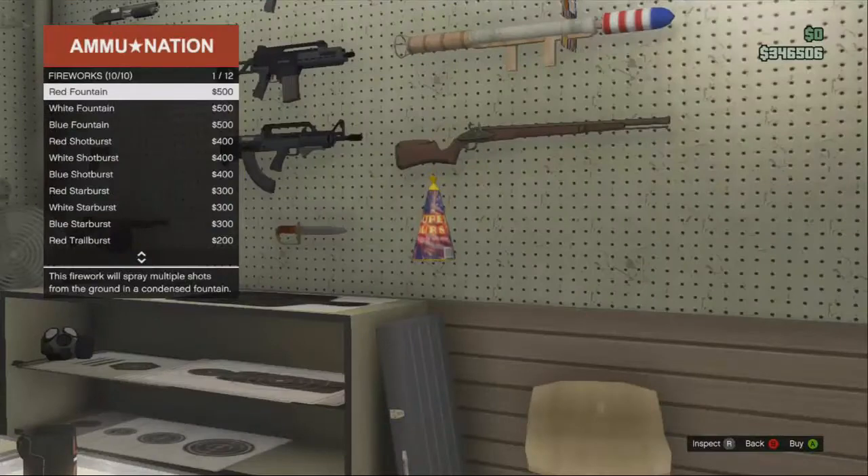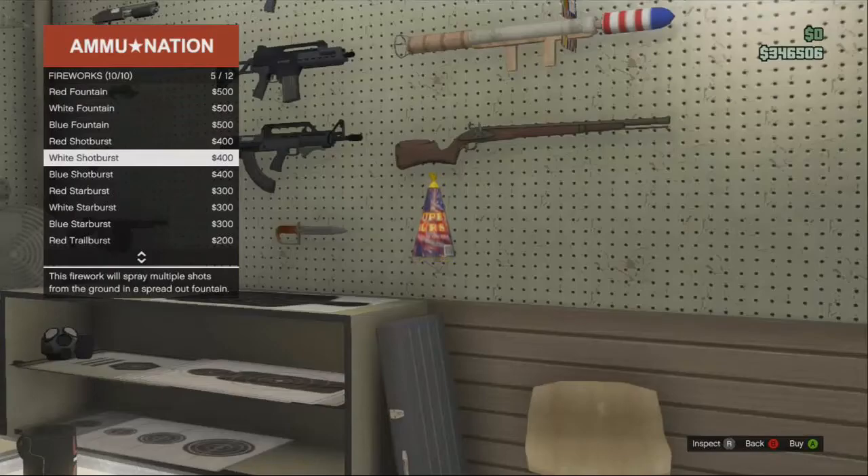The fireworks can be purchased at any Ammu-Nation, and there are 4 types and 3 colours. The types are Fountain, Shot Burst, Star Burst and Trail Burst. You can get these fireworks in red, blue and white.